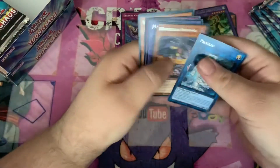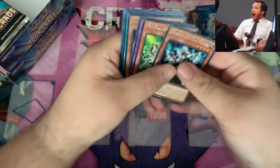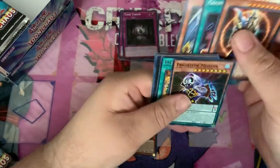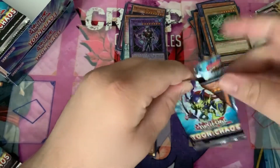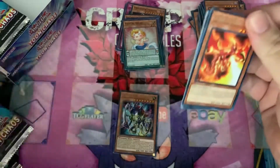Eternal Chaos. Toon Terra. Ooh, a Toon Black Luster Soldier. Fried Furmeister. Flockhole Angel. Flockhole Angel. Masked Hero Acid. Magician of Hope. Flockhole Angel. Flockhole Angel.